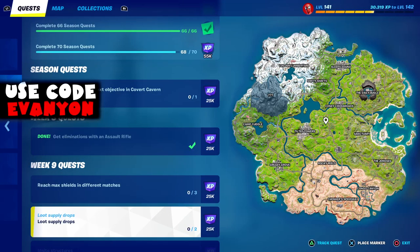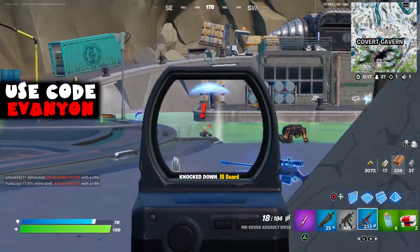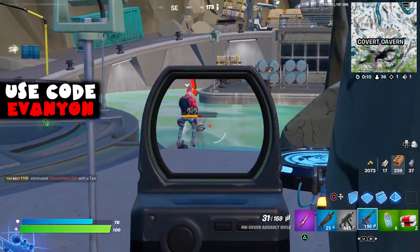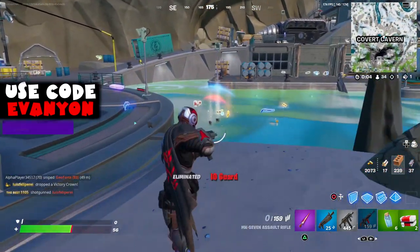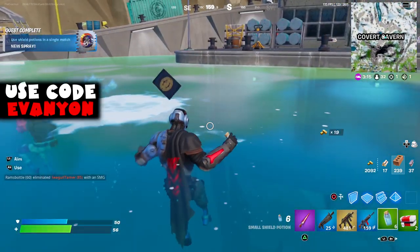Next, we got loot supply drops. You can try doing this on Team Rumble going after the supply drops, or you can defeat Gunner again at the Covered Cavern. He's gonna drop a key card that you can use to open a vault. In the vault there are four supply drops, and you just need two for this — kind of an easy way to get it, more secure than going for a supply drop.